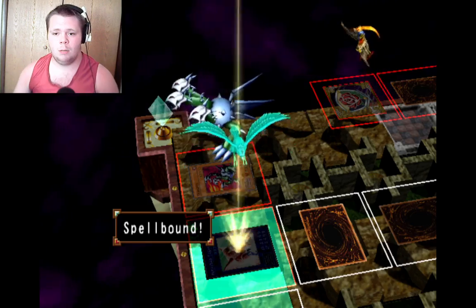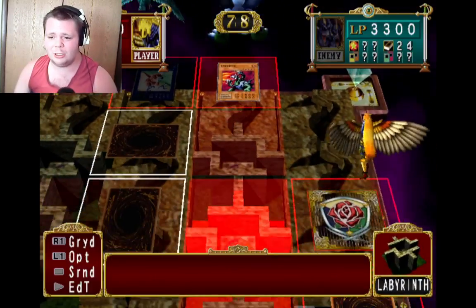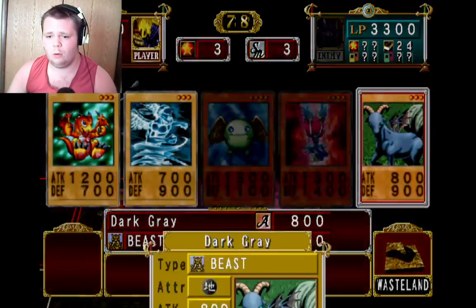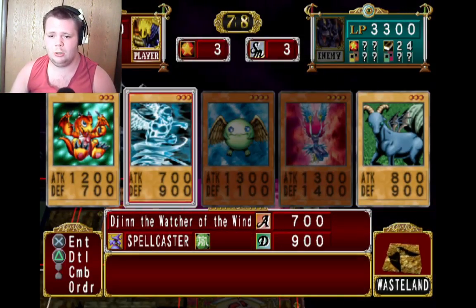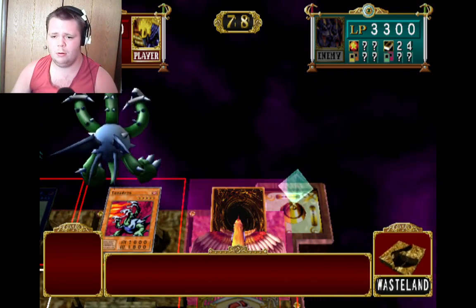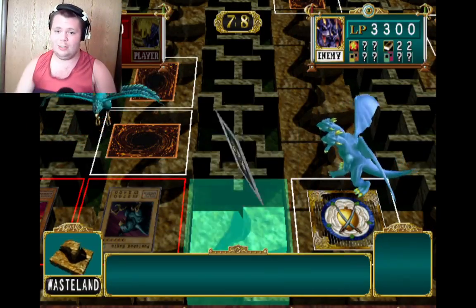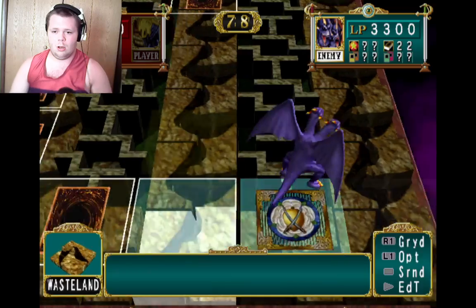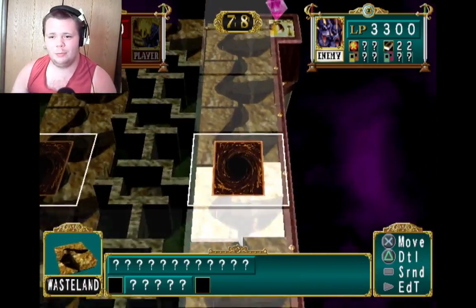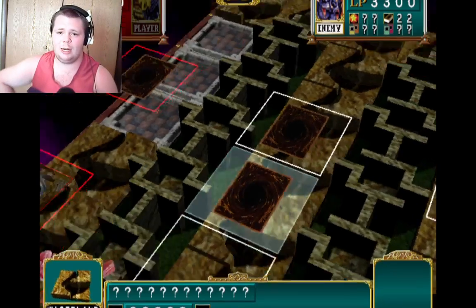Yeah, I win. Well what — he was only more attack points by about 300. I'm going to put something in — I got Dark Grey, which is a beast. Jin Watchers win and Dark Grey, but that doesn't help. I can't do anything right now because Punished Eagle is spellbound this turn. Let's get someone stronger. I don't think Rex has any rituals — I don't think there are any dinosaur ritual monsters at all.